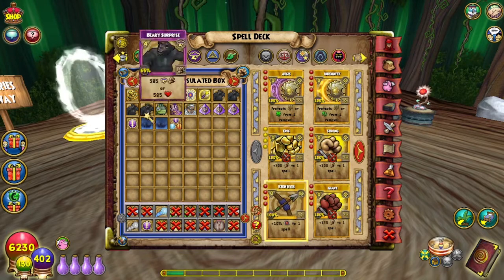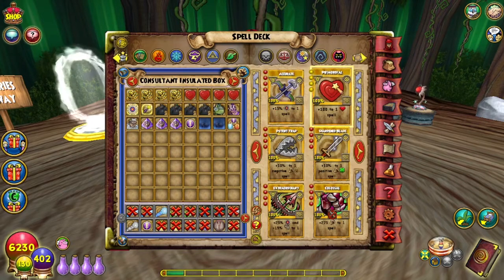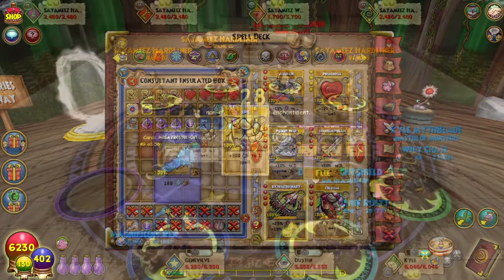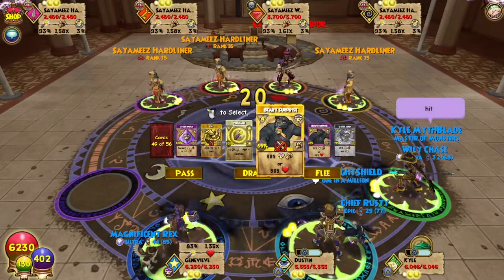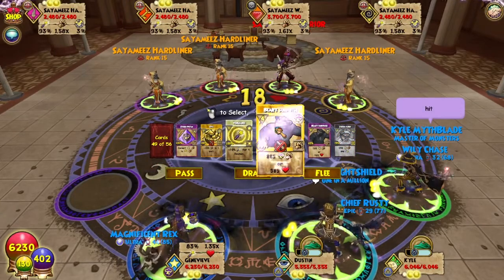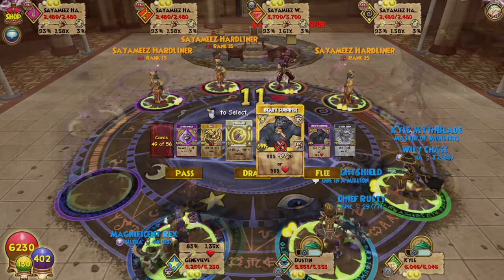And the one thing about this one is because it is a dual usage spell, you can boost it up with Primordial. I hope we get another one of these soon, just for the lower level healers that don't have a lot of variety of heals — I would personally like that. So Epic is the highest sun enchant spell we have. So for 4 pips, you can do 885 damage or 585 healing, because obviously you can't boost up the heal and the hit at the same time.